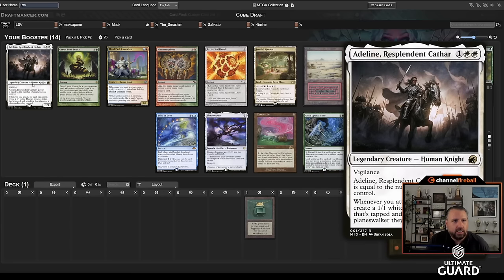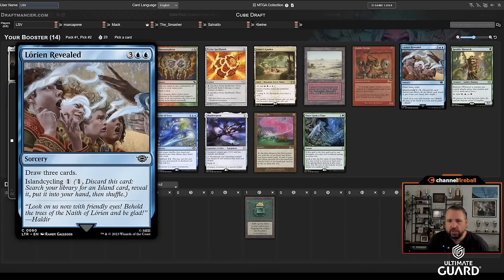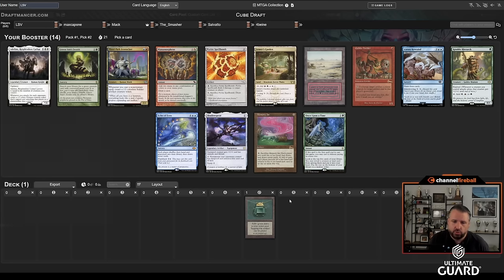This is kind of a weak pack. Hopefully Mac gets this Adeline — it's also a Lorian Revealed. I'm going to take Ignoble Hierarch; it just works really well with Mox, and I actually think it's the best card in the pack. Maybe Adeline is better, but I don't really think it makes sense to take a double-white card, especially since Mac likes white and Max Capone does not.